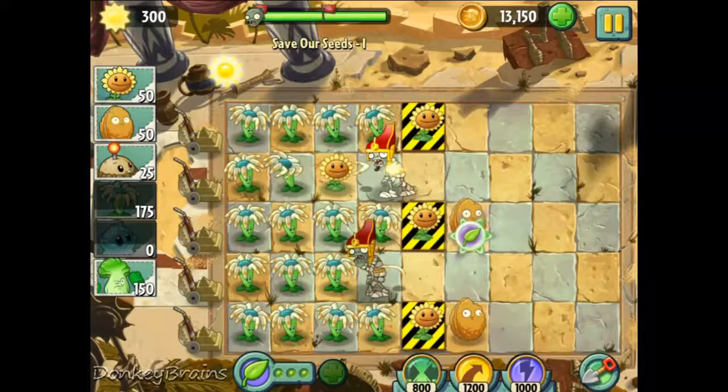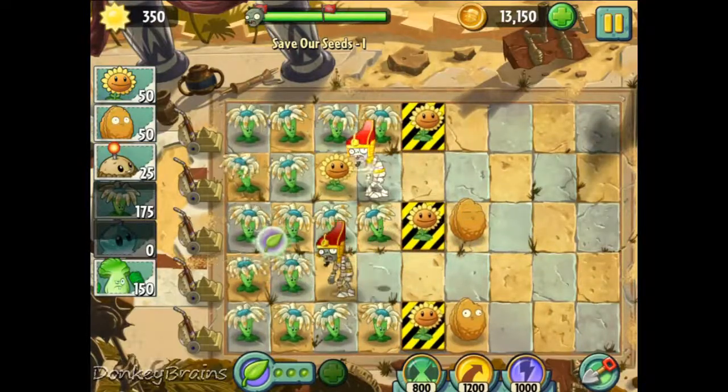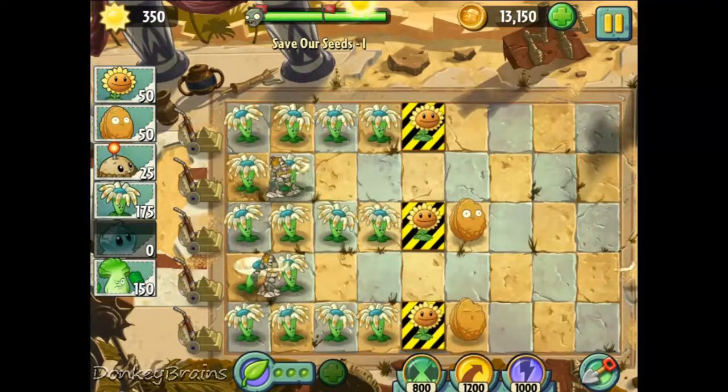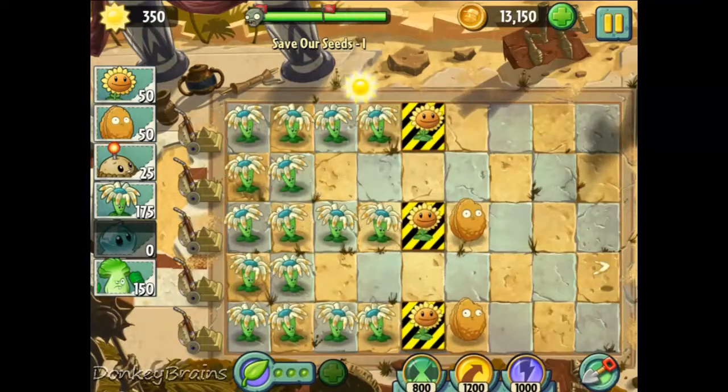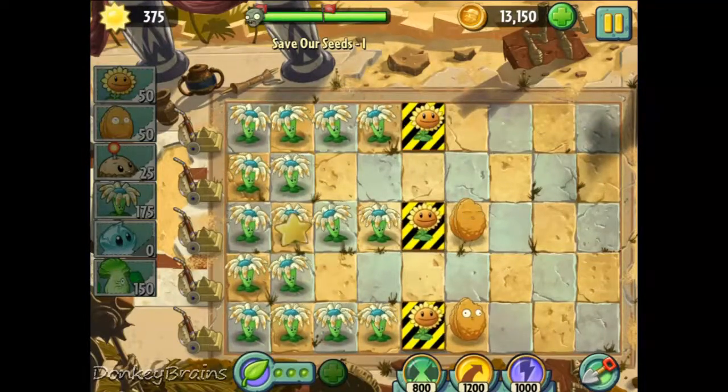I'm just gonna plant some more bloomerangs here to help out. And it looks like we have done it! That was Ancient Egypt Save Our Seeds 1 with no plant food and no power-ups. Hope you enjoyed it, and if you did please press that like button. Thanks for watching!